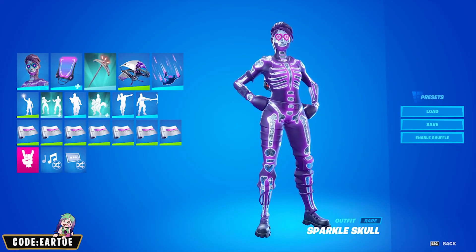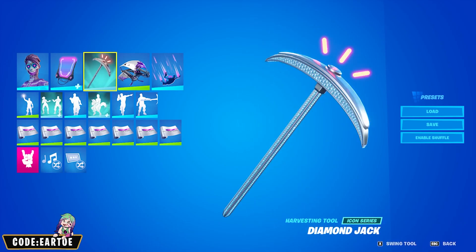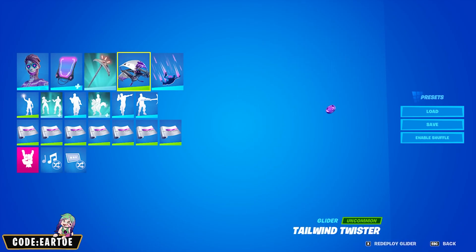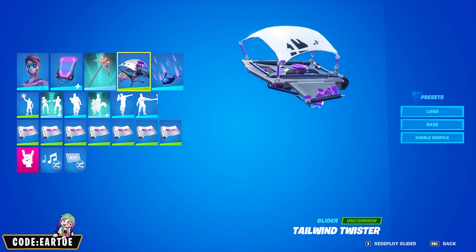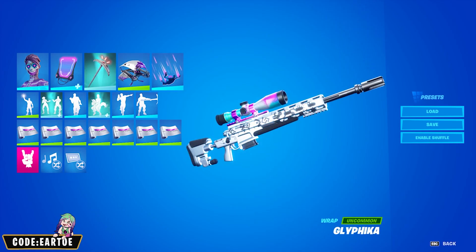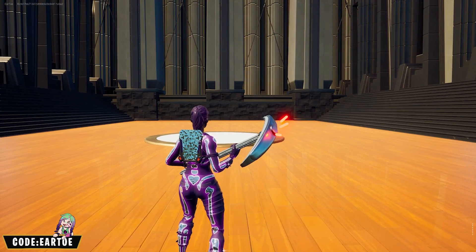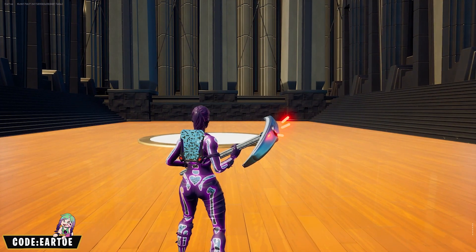Next we have a combo for Sparkle Skull. For her: backbling Hologlyph with the Disco wrap, pickaxe Diamond Jack, glider Tailwind Twister, contrail Hyperflight, and wrap Glyphica.